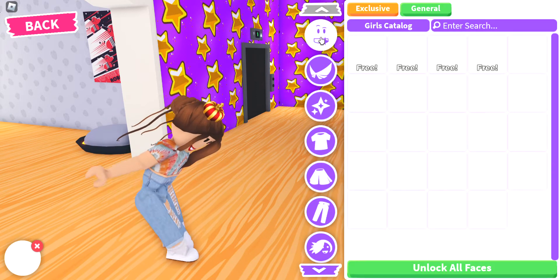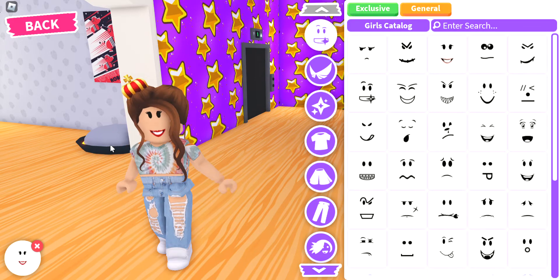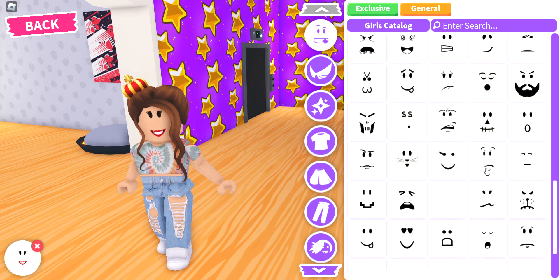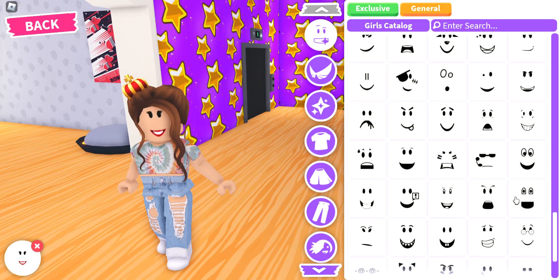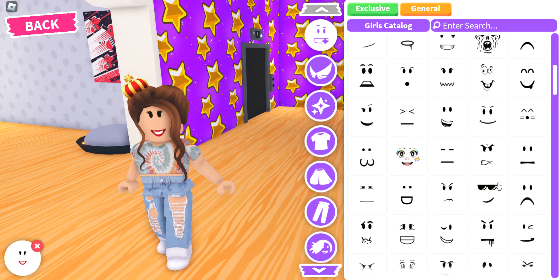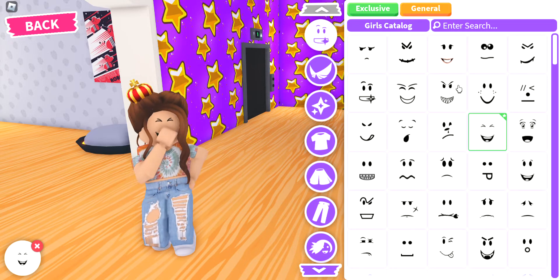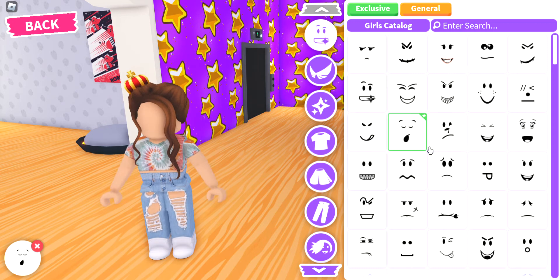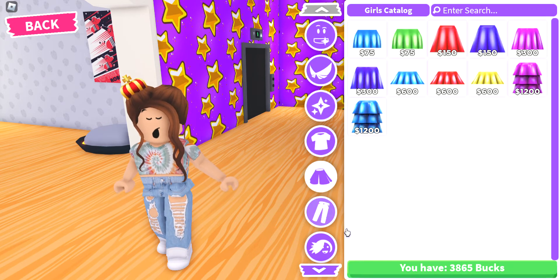Okay that's cute but we also need to get rid of that face - the face is what bothers me. It looks out of place. I like the face by itself, it's just kind of out of place if you know what I mean. Let's scroll up and find this fun laughing face... actually I'll go with the yawn, I love that one.